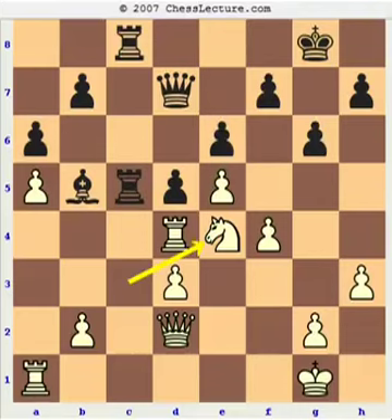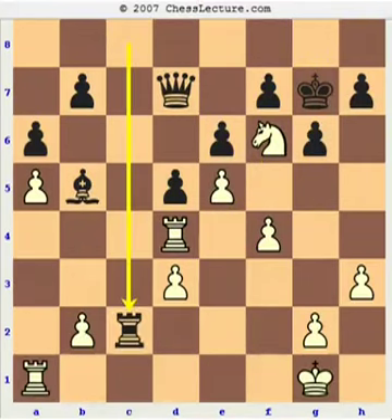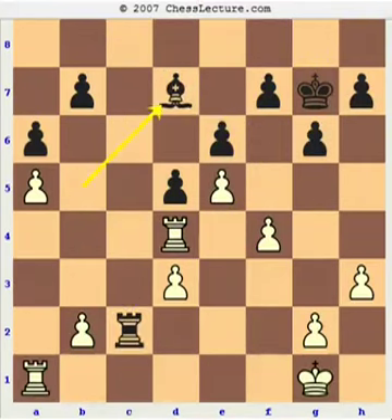He plays Rc2. Knight check, king g7, and now I have to take the rook first, because if I take the queen he can take on d2 himself. So rook takes, knight takes d7, bishop d7. White has just won an exchange. You might say it's a simple matter of technique, but as it turns out it's not so easy to win, because it's hard for White to connect his rooks and exchange Black's powerful active rook.